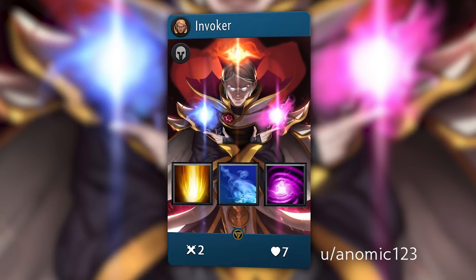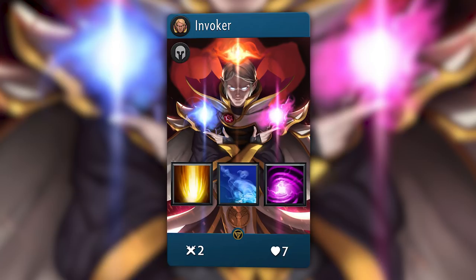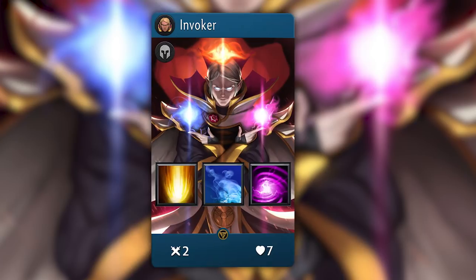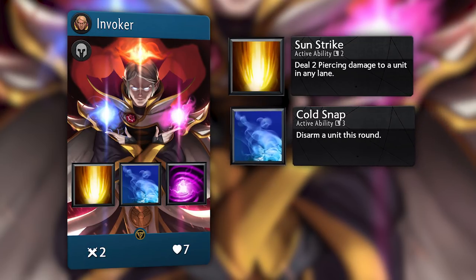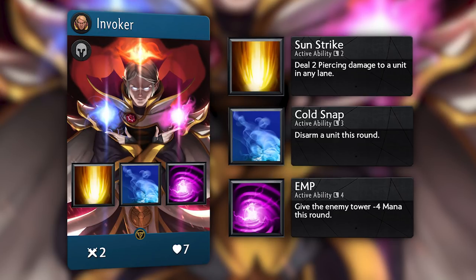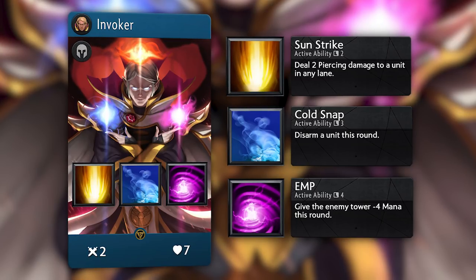Invoker, created by Anomic123, is perhaps the most elegant take on the hero we have seen, and it's Aviera's personal favorite custom card on this list. Invoker has 2 attack, 7 health, and 3 active abilities. Firstly, Sunstrike, which deals 2 piercing damage to a unit in any lane with a cooldown of 2. Then Coldsnap, which disarms a unit for the round with a cooldown of 3. And finally, EMP, that gives the enemy tower minus 4 mana this round. All three of these abilities are surprisingly balanced on their own. However, on one hero, it's a different story.